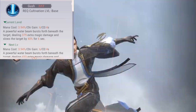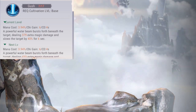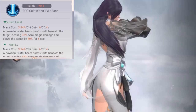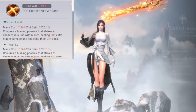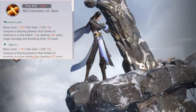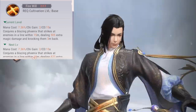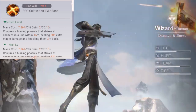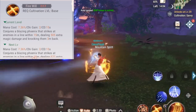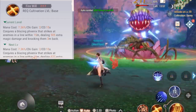Gush is a single target powerful attack that shoots a powerful beam of water underneath the target, dealing magic damage and also slowing the target by 40% for six seconds. Next up we have the Will of the Phoenix, also known as Fire Will — you summon the mighty Phoenix that flies across and hits all enemies in a 15-meter straight line in front of you, dealing magic damage and knocking them back by three meters.